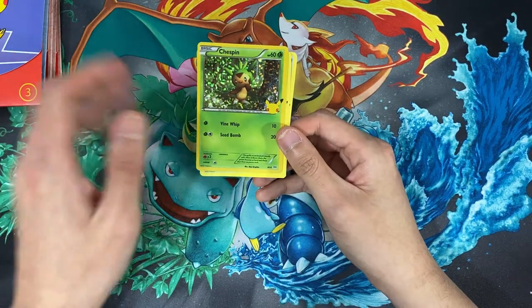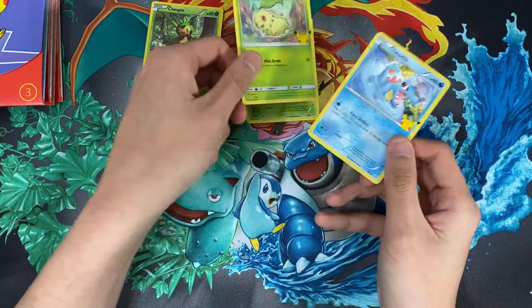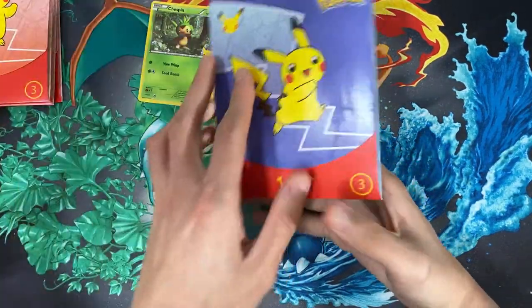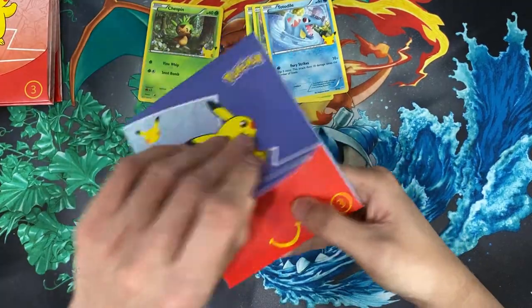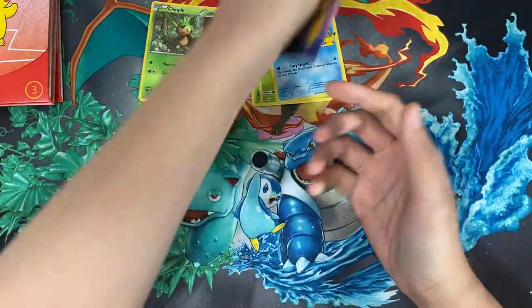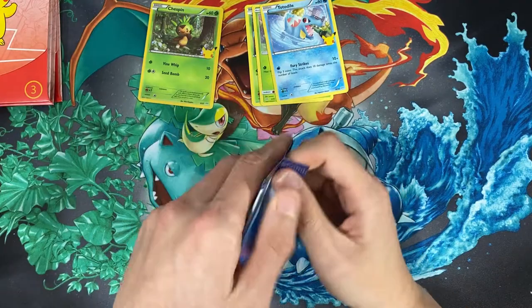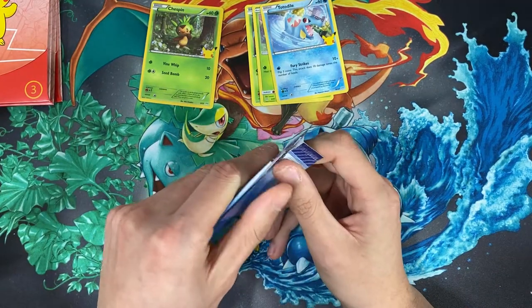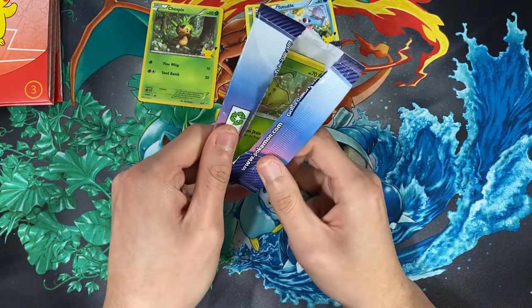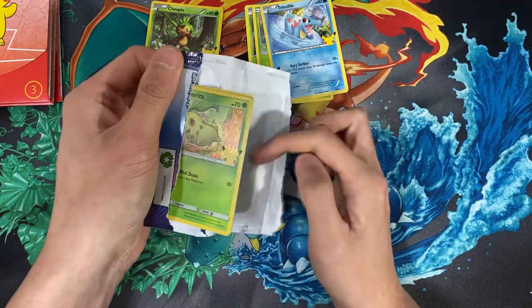Once I finish the whole set I'll show the full collection. This pack has Chespin, Chikorita, and Totodile — all common cards I already have. For Shining Fates, it was released on the 19th and I was really excited, but I placed a good number of pre-orders and unfortunately didn't get it. Oh — we have a Chikorita holo here. I believe we're missing that one, so that's great!